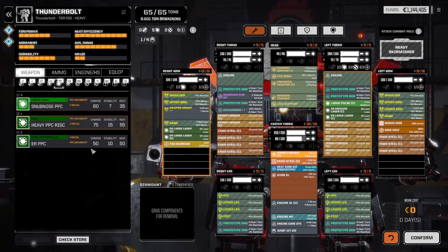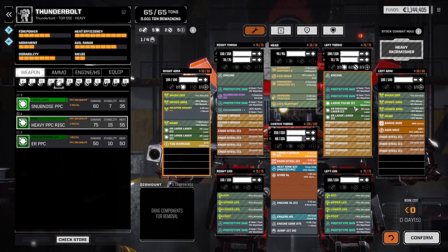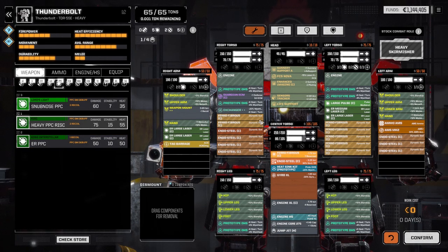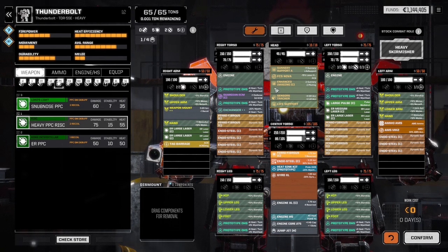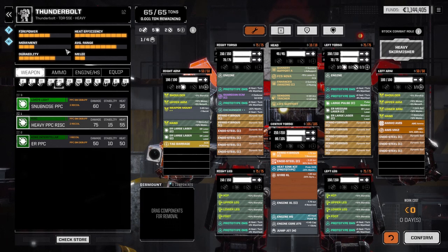I'm not fully convinced this is the right way to go but we'll try it. Another option is the Heavy PPC at 10 tons - we'd pull out the Large Pulse and ER Large to fit it in the arm, then adjust the prototype double heat sinks accordingly. That would take more time to think through. Right now it's pretty good - we don't have to worry about overheating, we have the TAG barrage, and enhanced imaging on this mech, though we're not fully utilizing it yet.